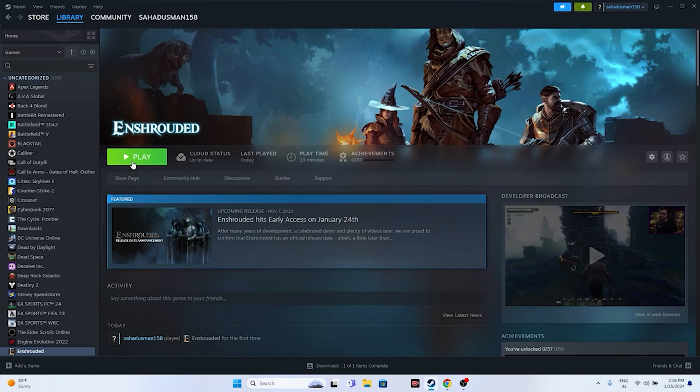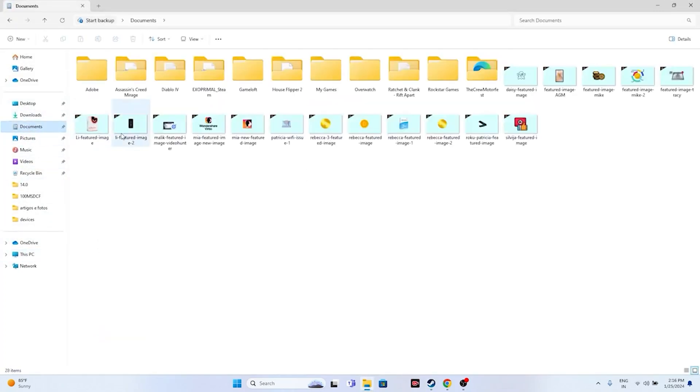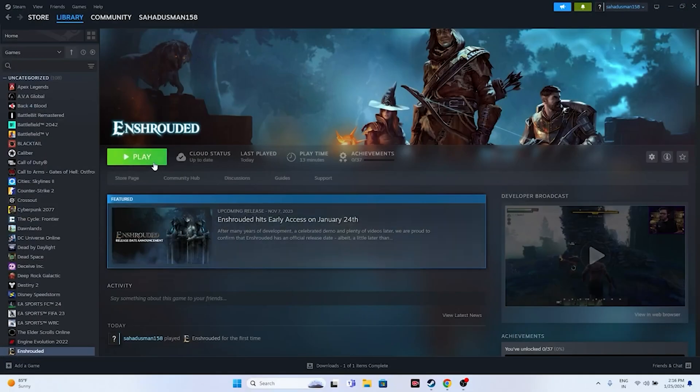Next, delete the saved game file. Open File Explorer, go to This PC > Documents. Look for a folder related to Enshrouded — or navigate to Documents > My Games and find it there. Delete the game's saved data folder, then try launching the game again.